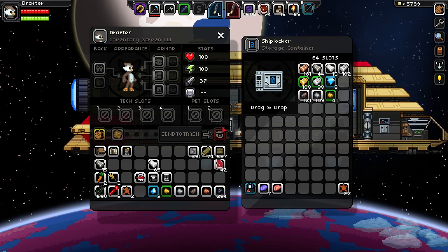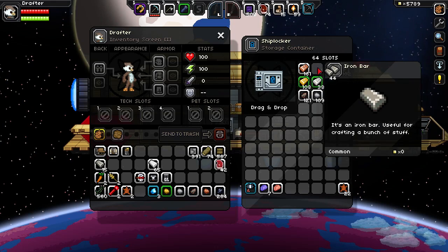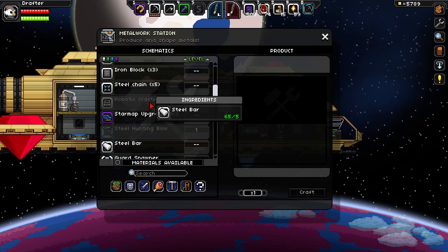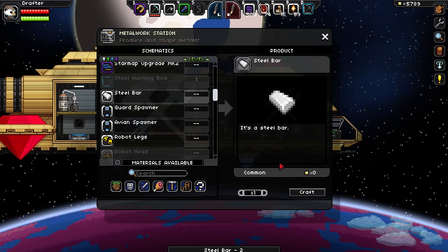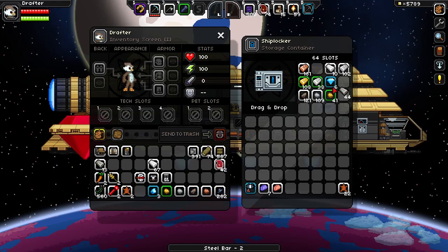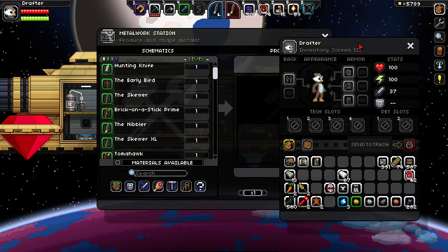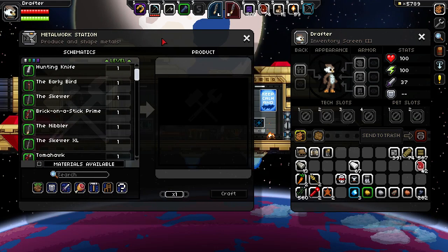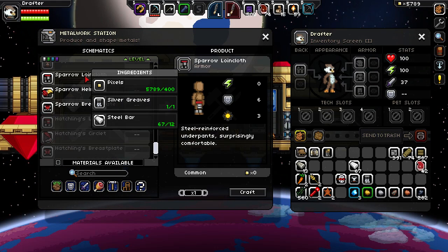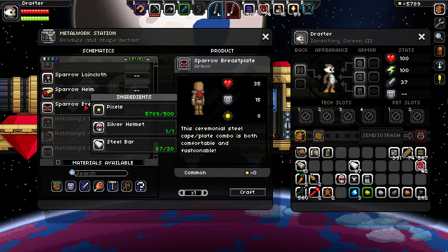So let's go into my locker and grab some more iron bars — craft two more of them. Sorry about that guys. Let's put the steel bar back, go back to the metalwork station and start all over again. Sparrow Loving Cloth: 12 plus 20 is 32, plus 50 is 62. There are two kinds of men in the world: the one who can count and the one who can't. So let's just craft it.